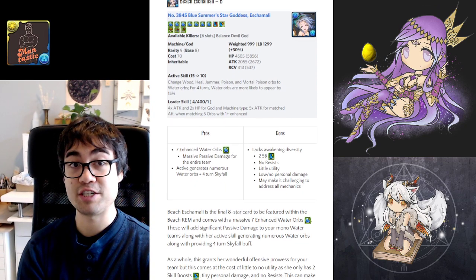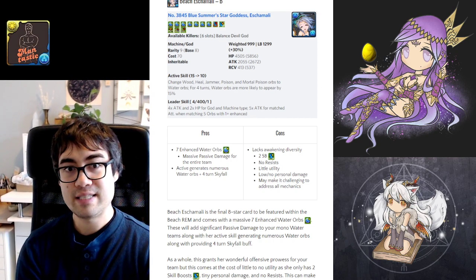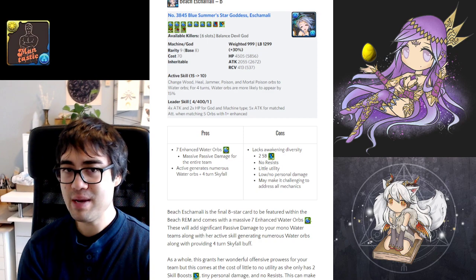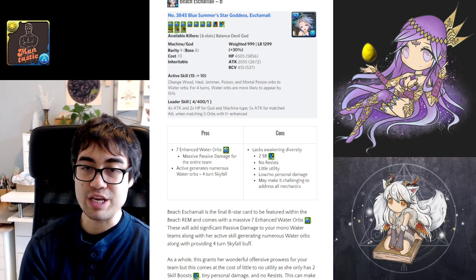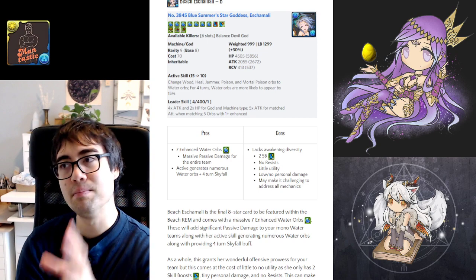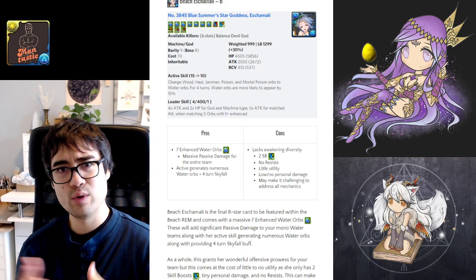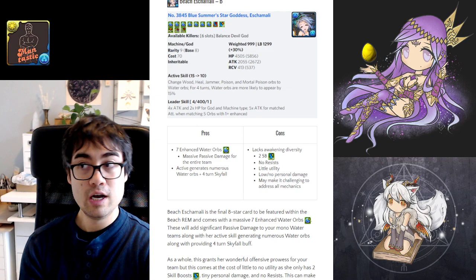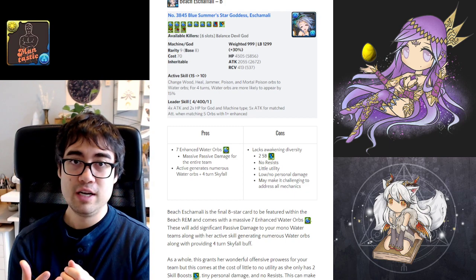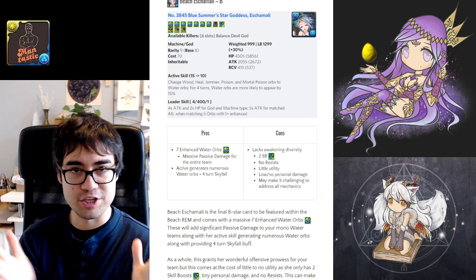Lastly for the 8-star cards, we have Beach Eshamali, who is a lopsided card in the sense that 7 of her 9 or 10 awakenings (counting super awakenings) are water-enhanced orbs. These add significant amounts of passive damage to your team, but it's going to be difficult to incorporate her because she's providing passive damage — not personal damage. She can't deal meaningful damage on her own; she makes everyone else perform better, but doesn't provide any resists or true utility — just a powerful orb changer that creates water skyfalls.